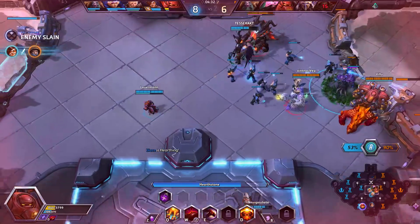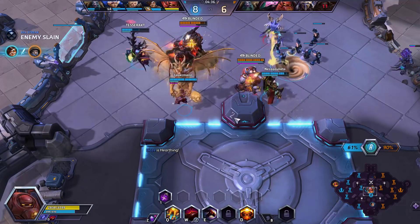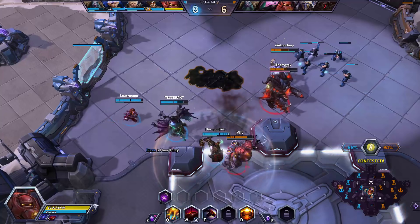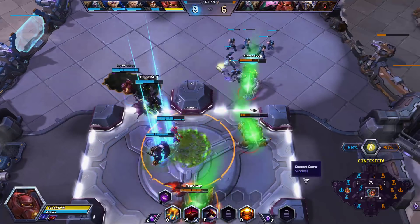I'm going to Hearthstone, come back in with full health and full mana, have the well available then to re-engage. Given that Tychus is dead, we should be fine. Chromie has her heroic as well. Going to run into the middle and help out. That's basically the plan.